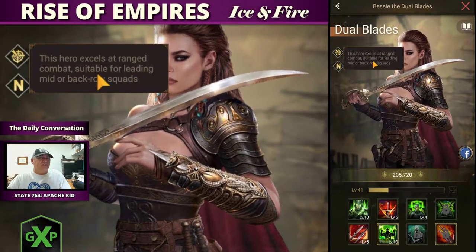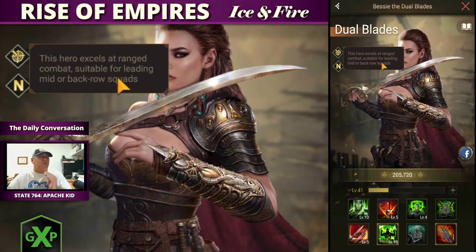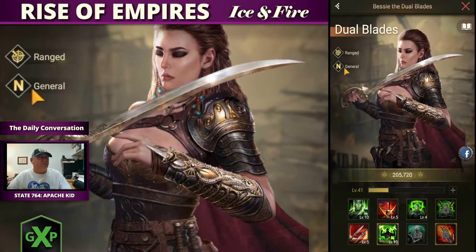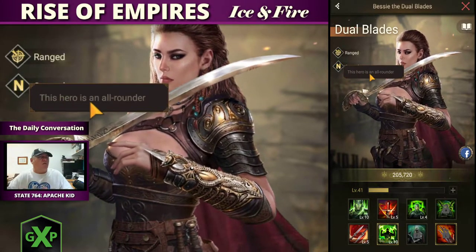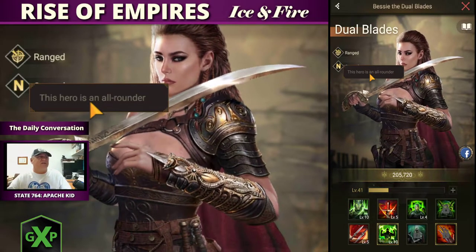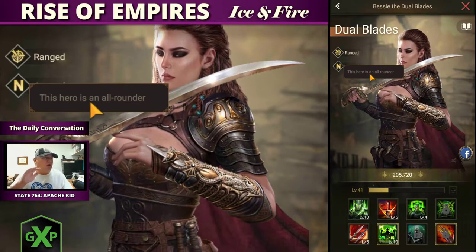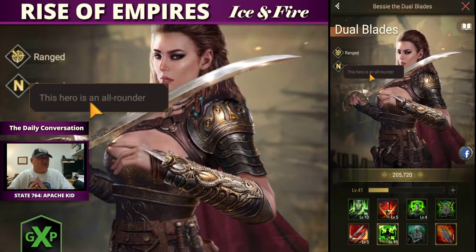Dual Blades is a ranged hero, which means she works well in the mid to back row of legions. She is an all-arounder — not troop specific, not infantry or archer or cav. She's a general.